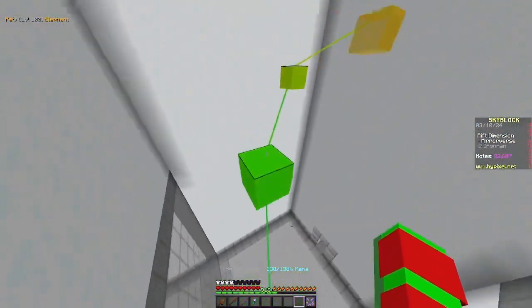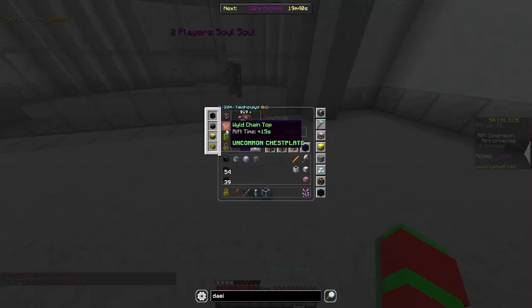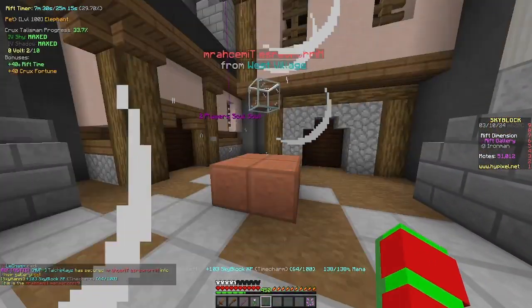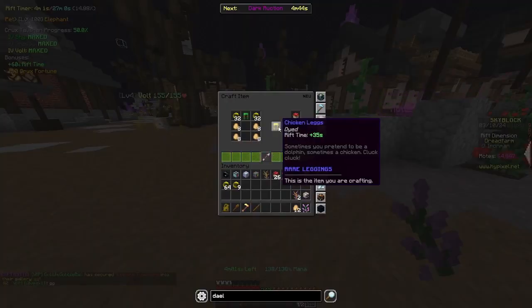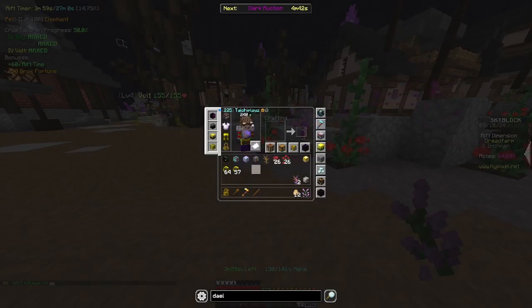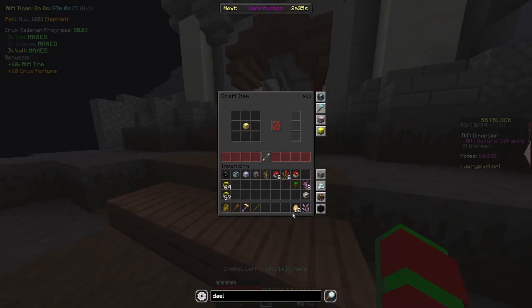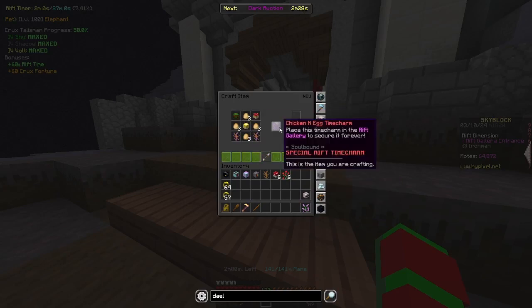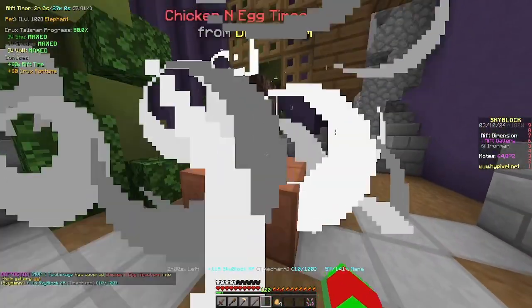At the very end, you're able to claim a Time Charm, which is the Mirrorverse Time Charm, and upgrade your Chest Blade. This will give me another 100 Skyblock XP. The fourth area is the Red Farm. Here you are able to craft the Chicken Time Charm, which is the 3rd Time Charm you're able to craft. Like the other 2 Time Charms, you also gain 100 Skyblock XP.